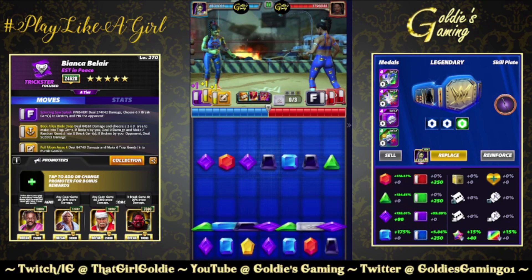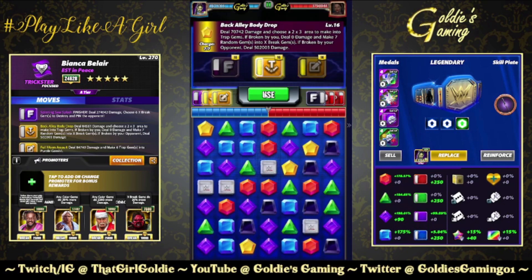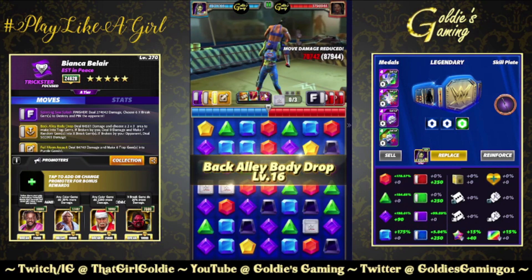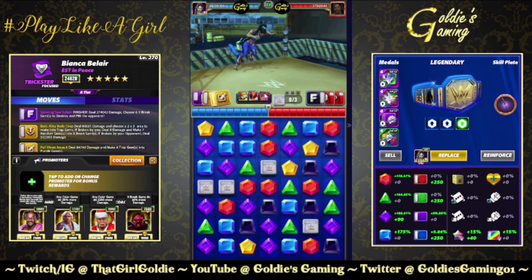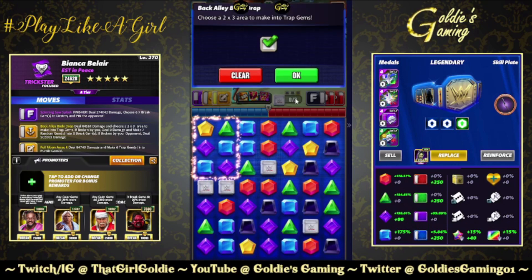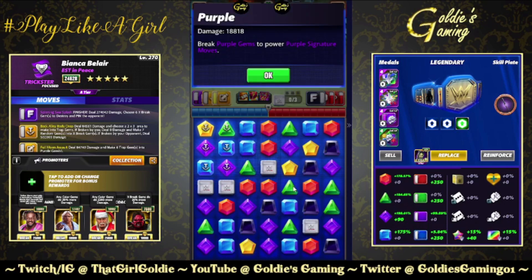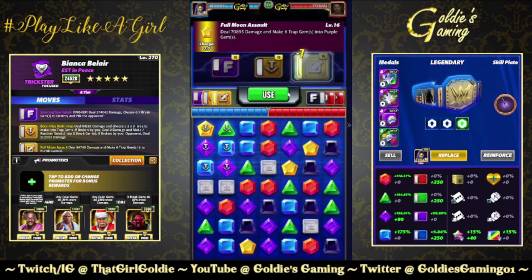I said this in my first preview, but it's like I'm getting major She-Hulk vibes just because of how freaking strong Bianca is to begin with. Starting off with a 2x3 into traps, and starting with 18,000 on our purples.